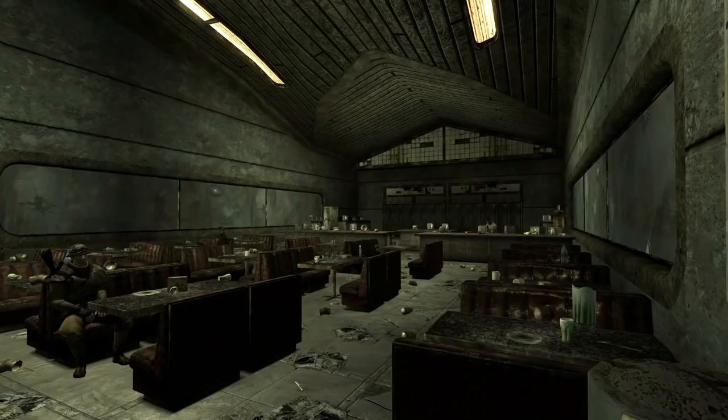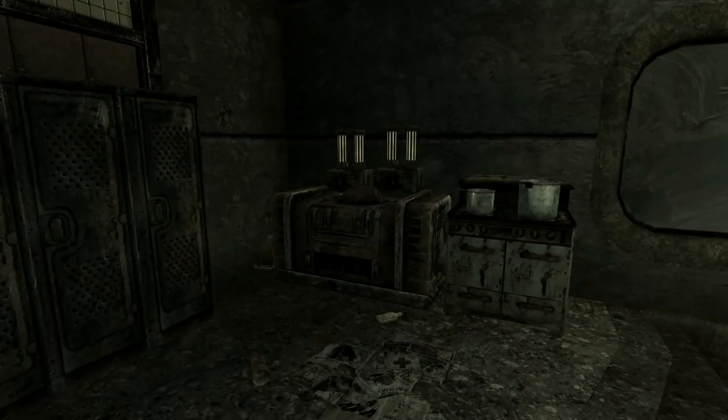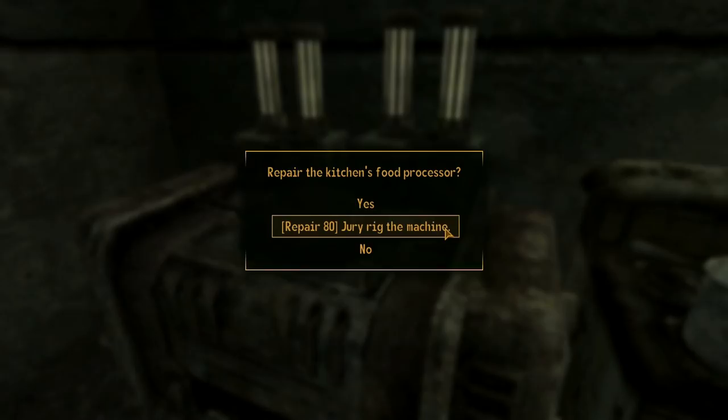Helping him out will boost morale for the NCR through better meals, and we will be able to buy quite a nice bit of fresh food and water from Farber directly as well. We learn that he needs the food processor fixed, some spice to perk up the spirits, and a steady meat delivery.